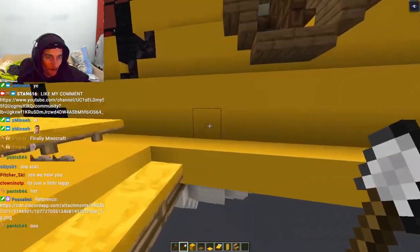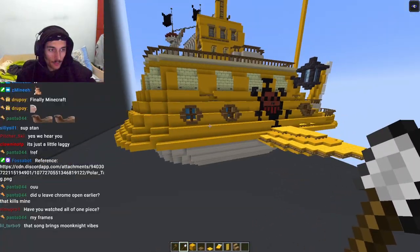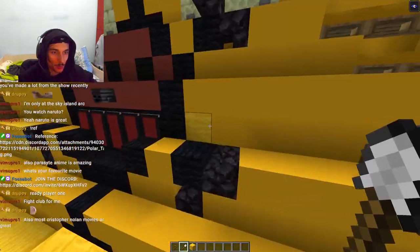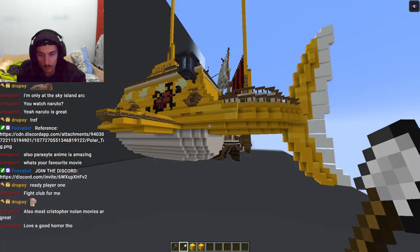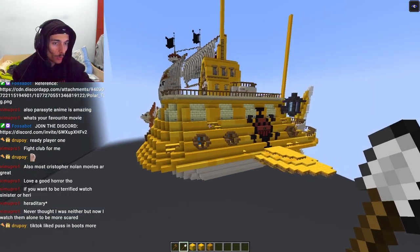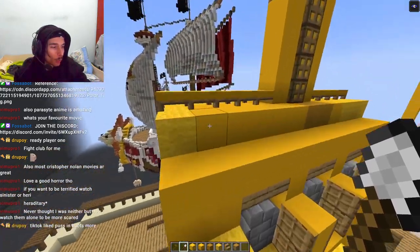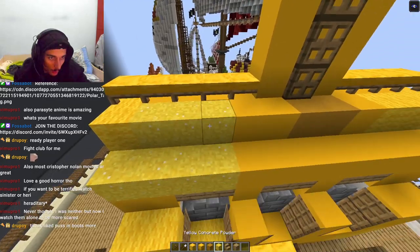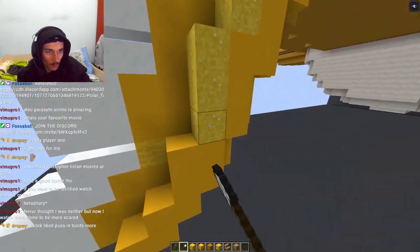Look at that, there we go. I think that's a cool detail, honestly. Oh, there we go. Yep, I like this. Yeah, we're doing great. I have no idea what I'm doing with the texture, I'm just placing it randomly. I feel like it's working somehow. I'm liking this.